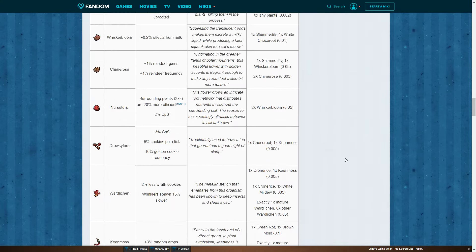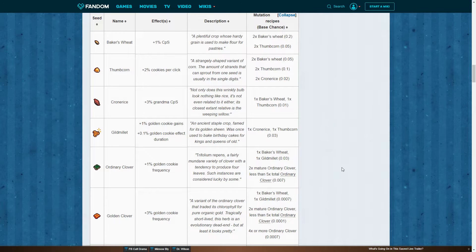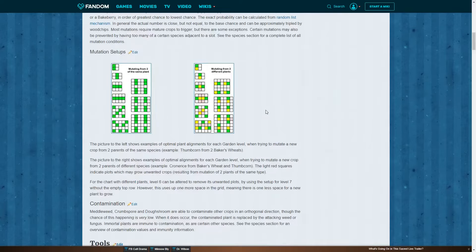Scrolling up to see what comes after Thumbcorn: once we get the Thumbcorn, we can go for the Cronerise, which requires one Baker's Wheat and one Thumbcorn. That would probably be set up the exact same way. This is an example of crossbreeding from two different plants using the 5x5 grid — also the top right pattern. So assuming yellow would be the Thumbcorn and green would be the Baker's Wheat, it's essentially the same pattern, just rotated. You can move it left, up, or down, but that's how it's supposed to be set up.